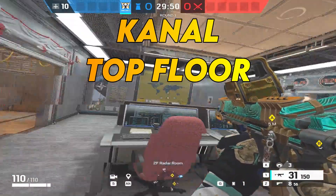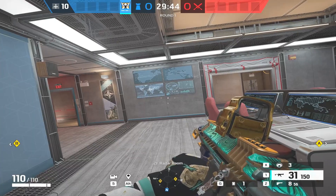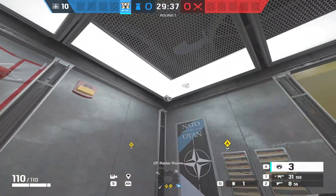Starting with Canal alphabetically — this is probably my favorite map to play Valkyrie. I've shown you this setup probably four or five times in different videos, but that isn't going to stop me from showing you again because it works every time. The first one goes up in this corner on the light — it looks ridiculous but it's really well hidden.